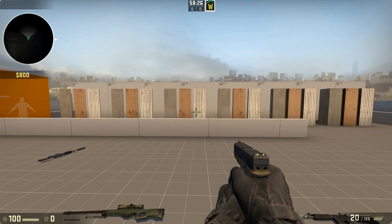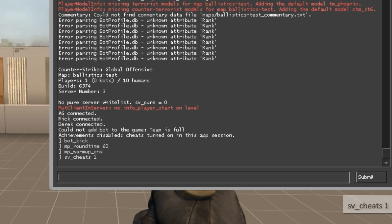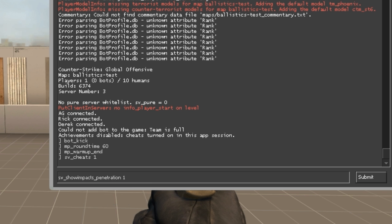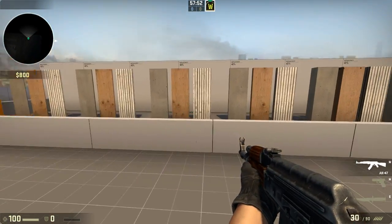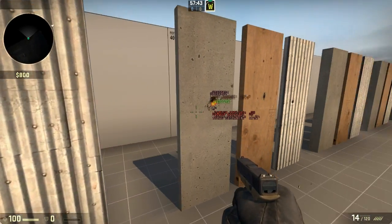To test walls and props in your map to see if you can shoot through them, use the following console commands. Open your console with the tilde key and type sv_cheats 1 — this will enable cheats and allow you to input the second command. The second command is sv_show_impacts_penetration — put a space and 1 and press enter. Now if you use a variety of weapons and shoot through your geometry, Counter-Strike will show you where the bullet hit, how far it has gone through the geometry, and where it ended up.